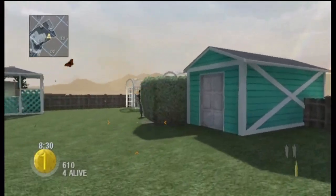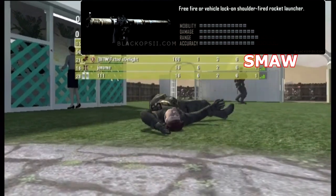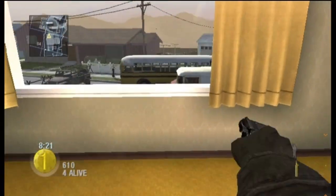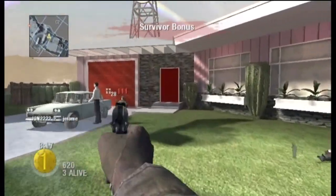Our next category is the launchers, and we're going to start off with another familiar face, which is the SMAW from Modern Warfare 3. It is a free-fire or vehicle-lock-on shoulder-fired rocket launcher, so you can fire it at will or lock onto a target.